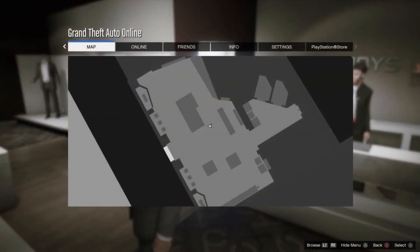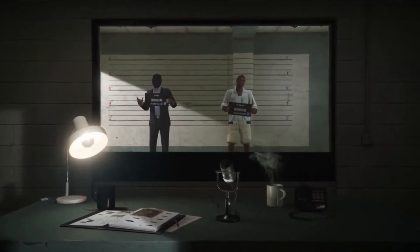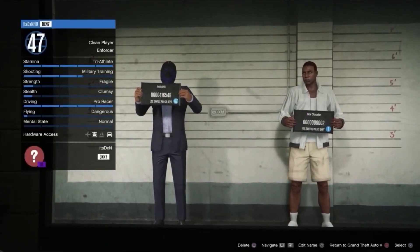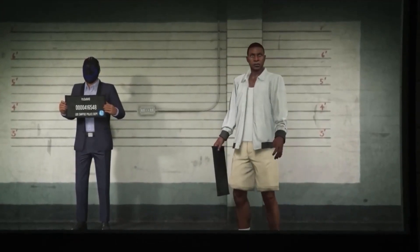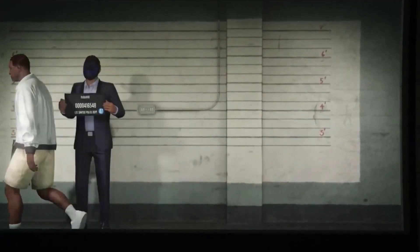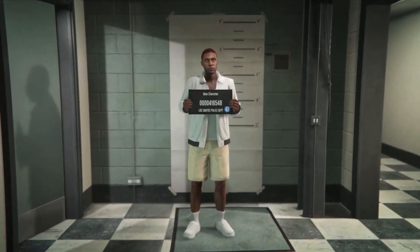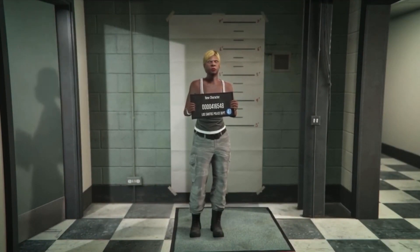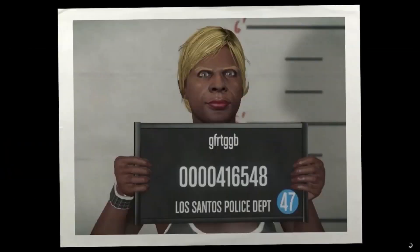Then you want to go into the main menu, go into online and then head down to swap character. Then once you have loaded in you can see my main character is on the left. You then simply want to go ahead and change this character on the right to a female. Once changed, simply save and continue and it will make you take a picture. Go ahead and capture the photo and then it will take you to an online session.